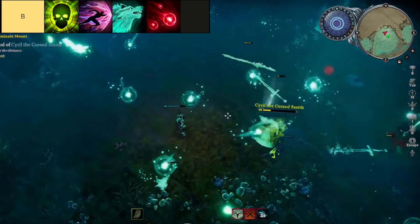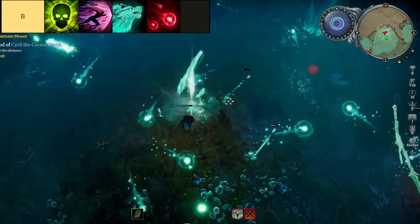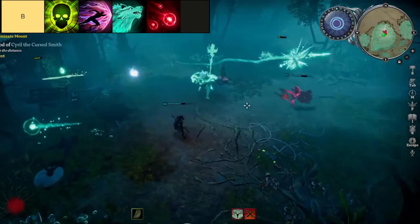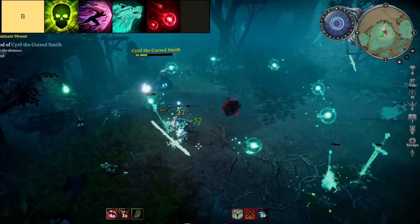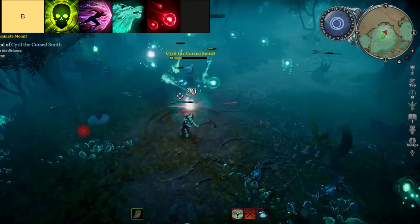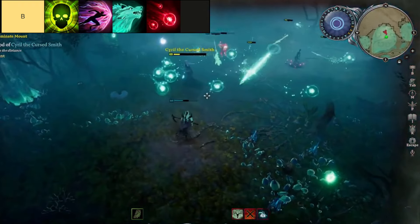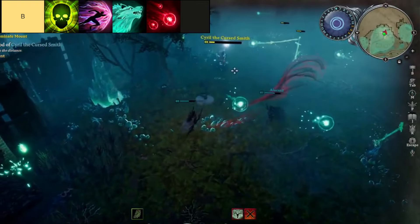The Bone Explosion spell emerges as a formidable force, unleashing devastation upon foes. With its ability to summon a bone pile that erupts in a torrent of magic, dealing 140% damage and afflicting condemn upon its victims, it stands as a potent tool in engagements. However, its efficacy comes at the cost of a lengthy cooldown and a lackluster array of jewel modifiers, requiring careful timing and strategic consideration to maximize its impact on the battlefield.